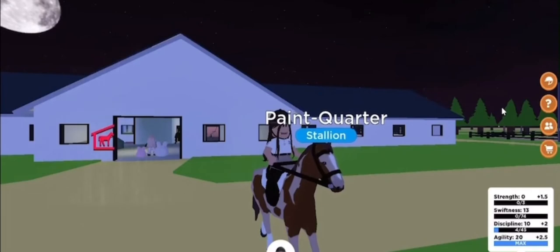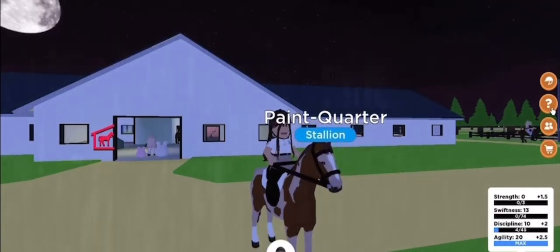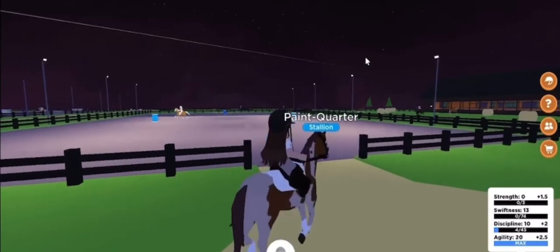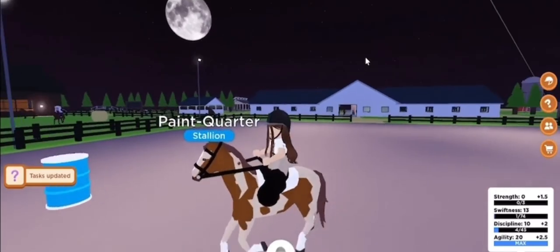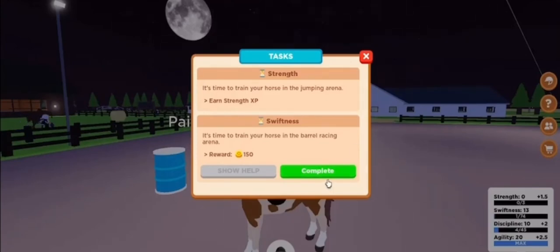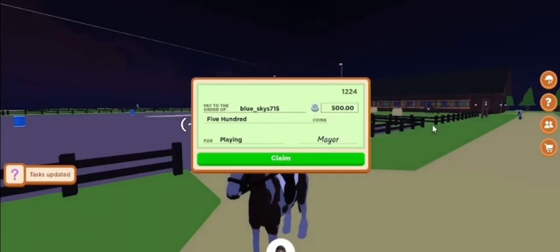The next way to make money is to do the quests. Every once in a while we get new quests in the game, but every time you play you'll get small quests like training your horse, feeding them, giving them a bath, giving them water — just basic stuff. For this example we're going to use swiftness: if I go into the arena and train in swiftness, my tasks will update and I will get 150 coins. If I did both tasks I'd get 300 coins, and all I have to do is collect — it's a really fast and simple way.